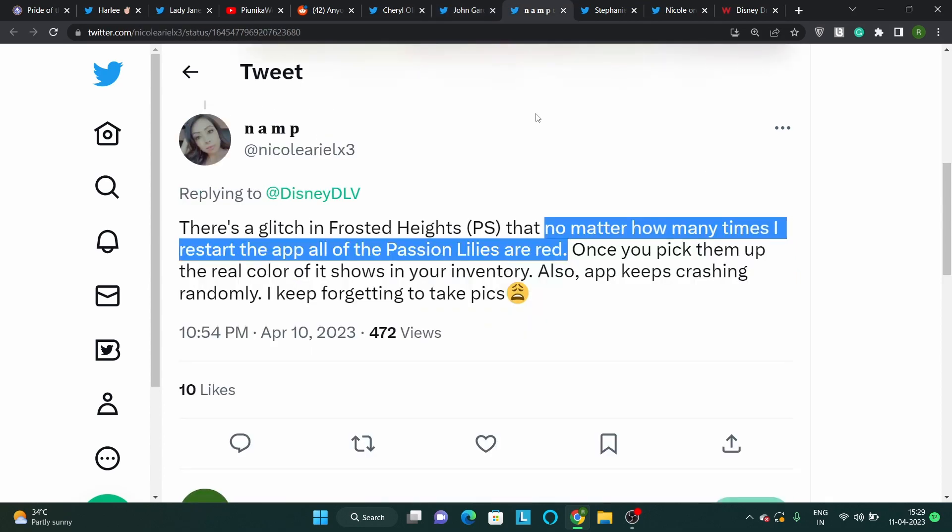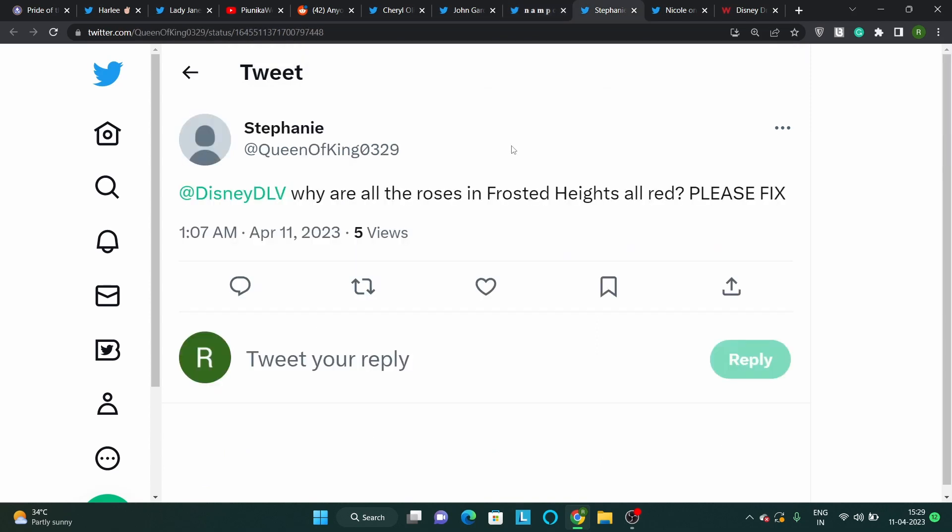Common troubleshooting steps like restarting and reinstalling the game do not resolve the problem. Unfortunately, Disney Dreamlight Valley developers haven't yet commented on the issue where all the flowers in Frosted Heights appear red. This means that affected gamers may have to wait indefinitely for a resolution.